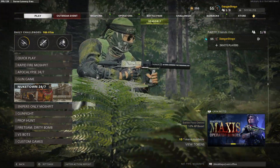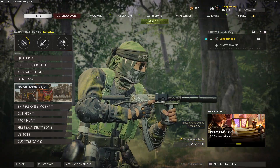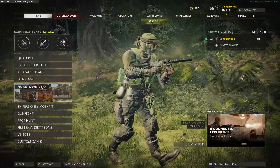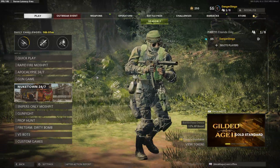Hey there guys, what is going on? We have an absolutely insane class setup in Cold War for you here today. We are looking at an 8 attachment, no recoil MAC-10 class setup. This thing absolutely dominates at close quarters engagements — just such a high fire rate, and that is the only thing you need to know about this particular MAC-10 class.